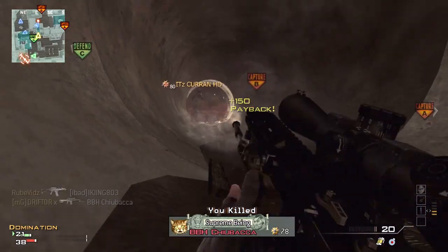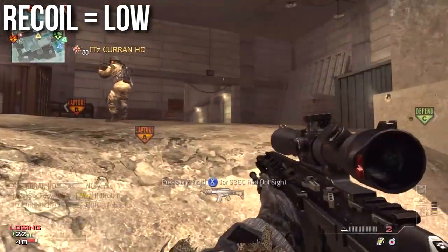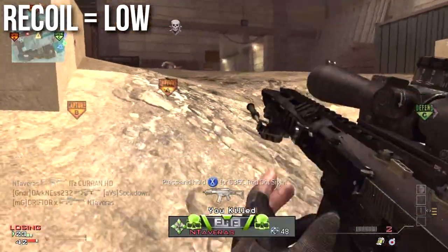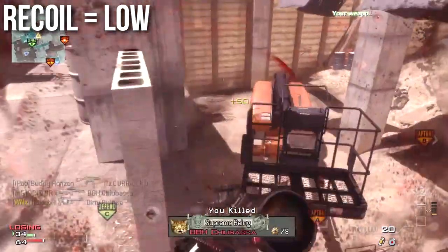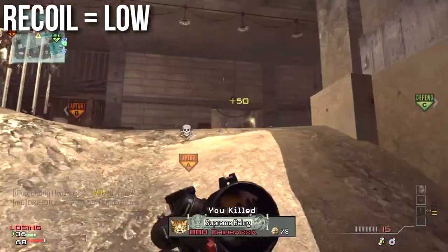Where this weapon truly shines is its exceptionally low recoil. This is the spammer sniper rifle of choice — it really just doesn't kick very much. When you use the Kick proficiency, it kicks even less. Even though it normally takes two shots to kill, you can fire quickly and shots will go pretty much on target. You don't have to worry about going for head shots or upper body shots — you've got 20 rounds to spare, so just fire your bullets and they'll hit something.